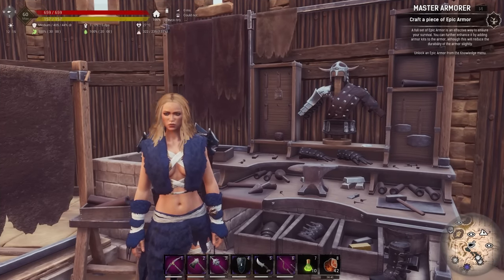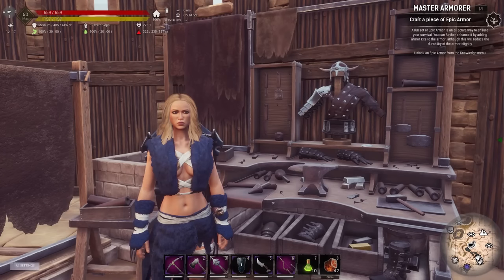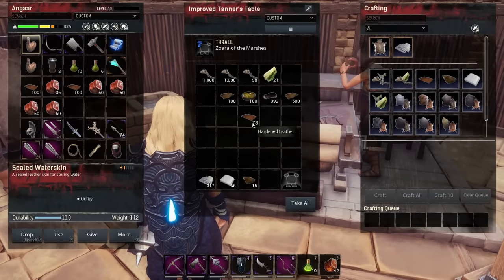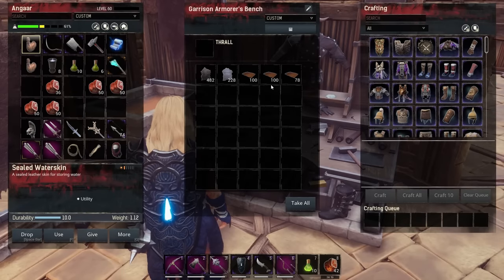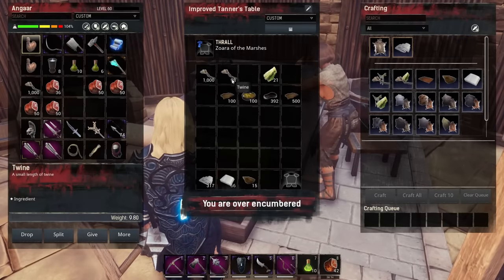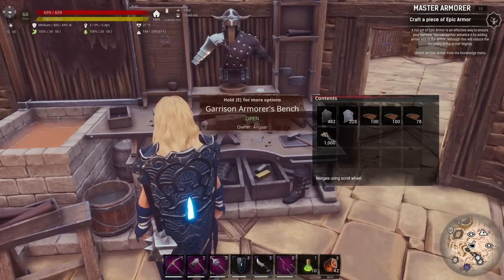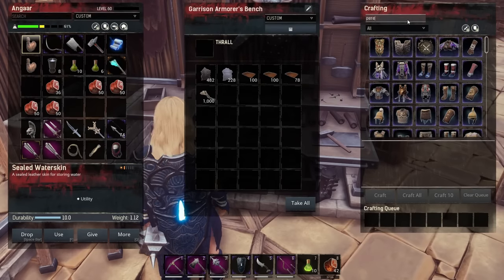We've made it back and we got 482 elephant hide and 228 rhino hide — not a bad haul. Let's throw that in the garrison bench. We managed to craft up 200-plus hardened leather on top of what we already had. We're also going to need some twine — twine's heavy but let's take a stack and throw that in there.